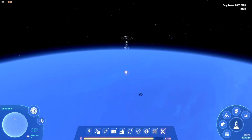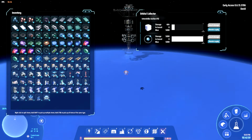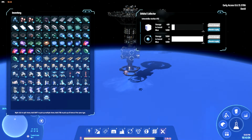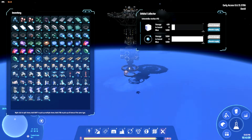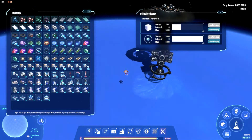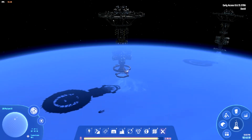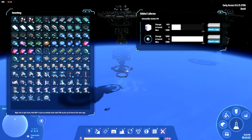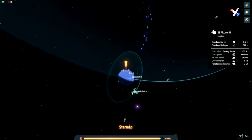The gas giant is also producing hydrogen which is quite handy, and it does that indefinitely as well. The orbital collectors are just coming over the horizon here. You can place quite a lot of them - around 30 or maybe 35 depending on how big the gas giant is. This is the minimum distance you need between them and they power themselves, which is really handy - they just use hydrogen to power themselves and your ships will just come and collect it.